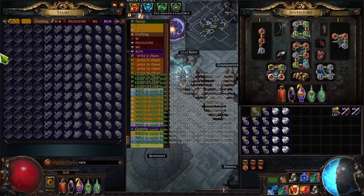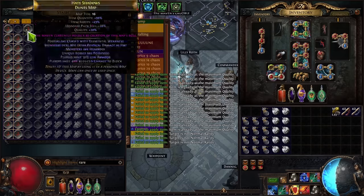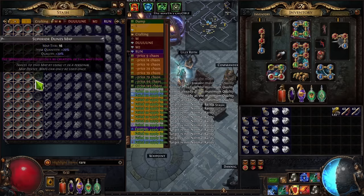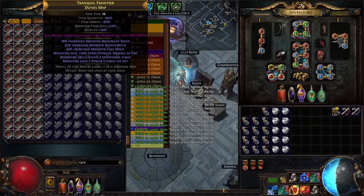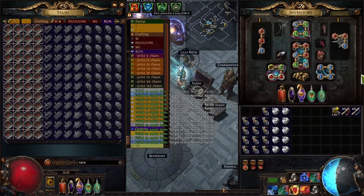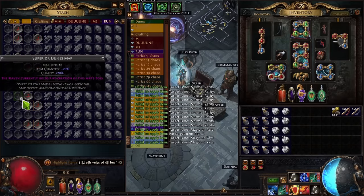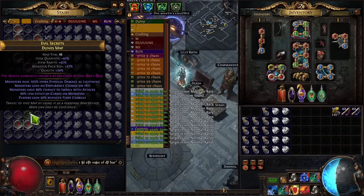Then we can already make them rare. I'm going to grab my rejects filter and just make sure I roll over the stuff I don't want to run. If you want to make a rejects filter, I'm going to put a link in the description so you can have easy access to it. On that website you can type the mods you don't want on your maps. It's very helpful.